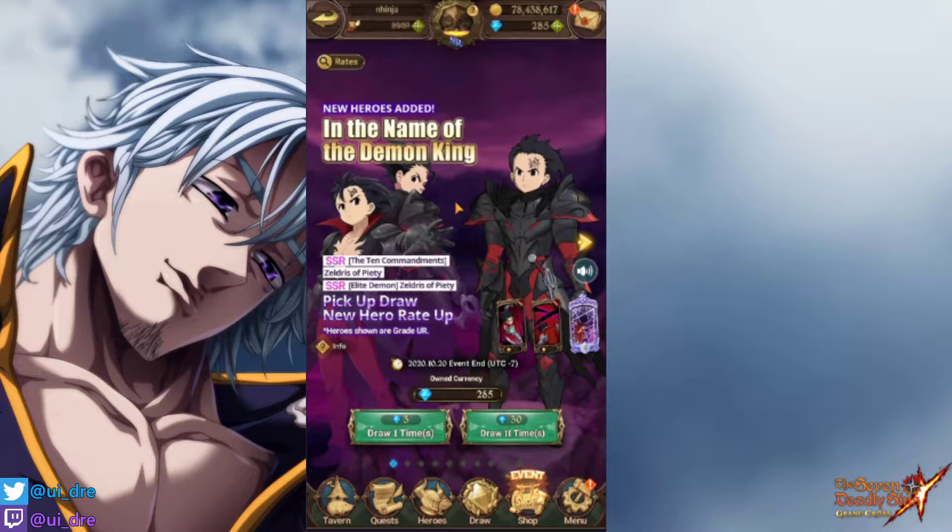What's up guys, my name is Ray and welcome to another 7 Deadly Sins Grand Cross video. Today we are summoning for Zeldris, but it's not me who summons for him, it is my sister. My name is Ninja, and today I'm going to summon for this boy.